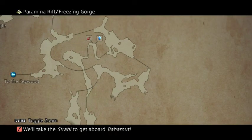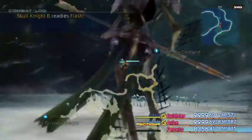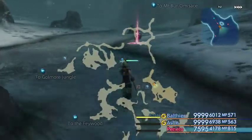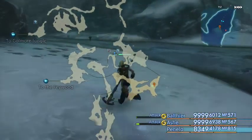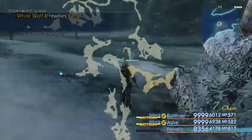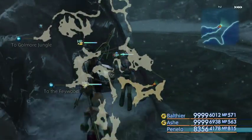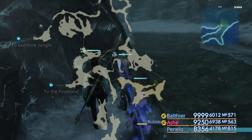In the Paramina Rift, we want to be heading to this location over on the far right. This is our final spell — this should get us a trophy as well actually. So it's just down here — there we go: the Death spell. And that's all our spells now collected, and all our techniques collected.